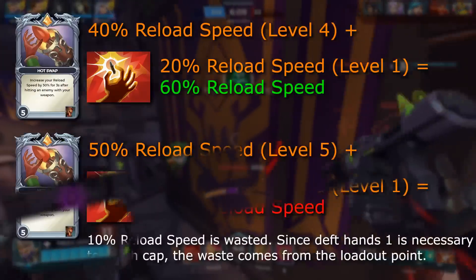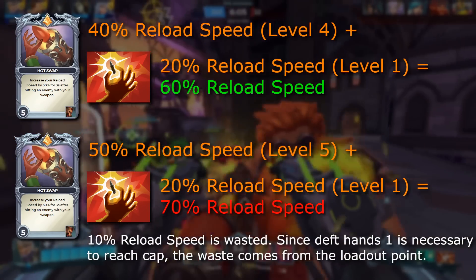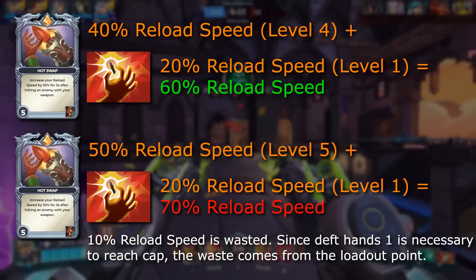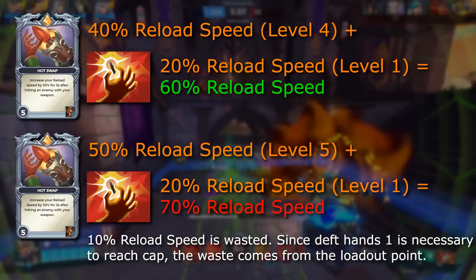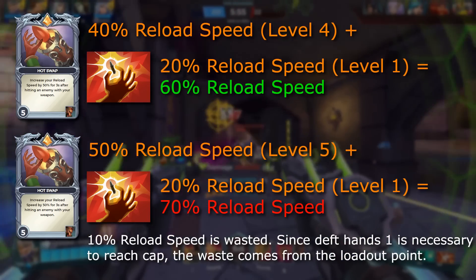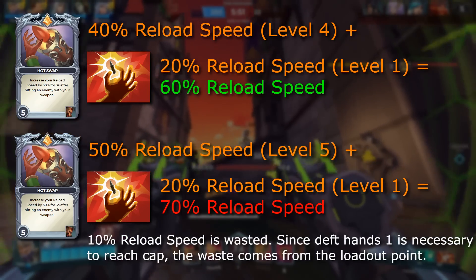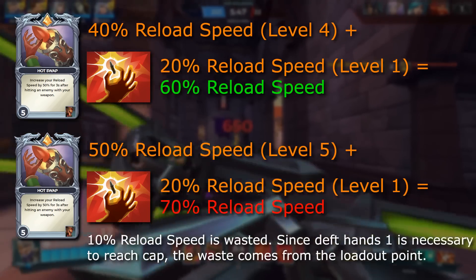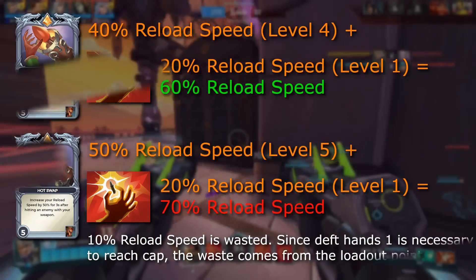For example, if you want to use the Hot Swap card for Drogos, you should only ever use it at level 2 or level 4. This is because at level 2 and level 4, the card is a multiple of 20, so it can stack with Deft Hands at tier 1 or tier 2 to get you the maximum amount of Reload Speed possible, no more and no less. If you use Hot Swap at level 5 and buy Deft Hands 1, then you're wasting a loadout point, because you're stacking a 50% Reload Speed buff with a 20% Reload Speed buff, and the 10% Reload Speed gets wasted because of the 60% cap.